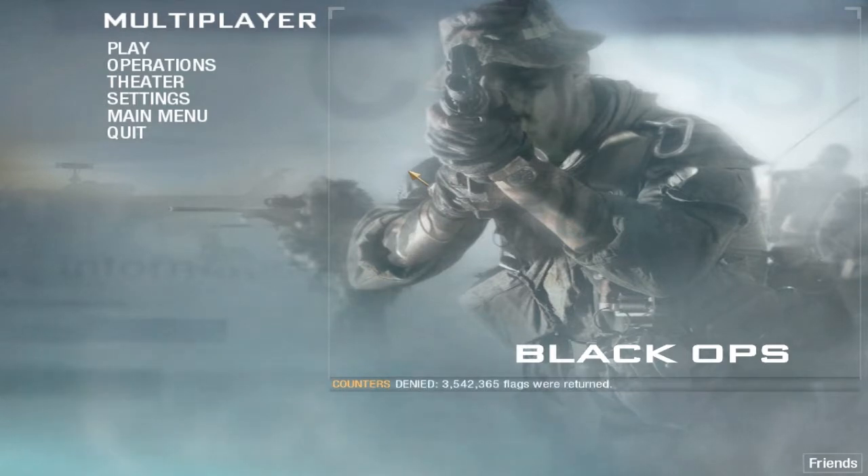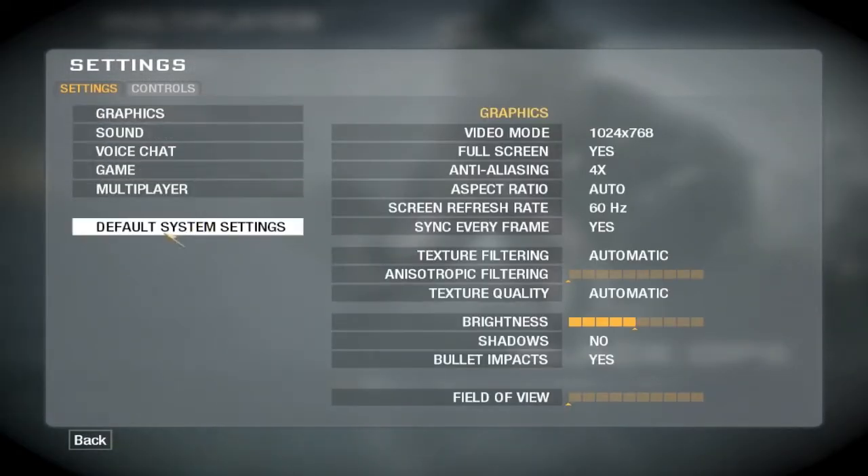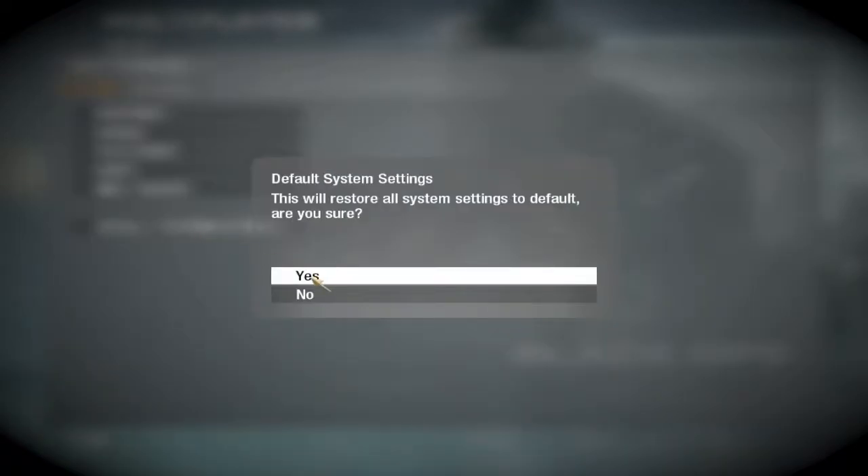What up guys, this is Covenant here and I'm here to show you how to reduce lag on the PC version of Call of Duty Black Ops. So let's begin — go to Settings, go to Graphics, and then click on the default system settings, then click yes. It may get you out of the game but it's not a problem.